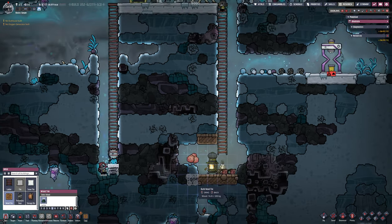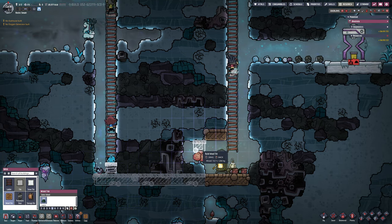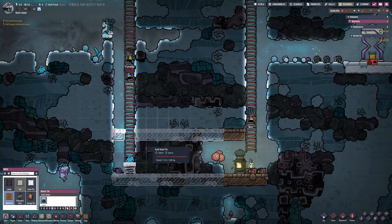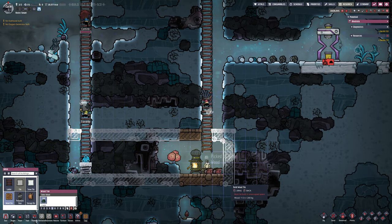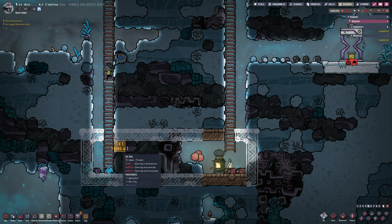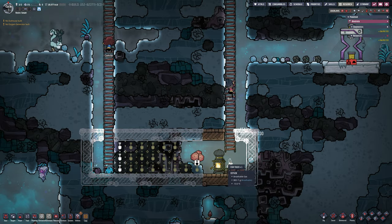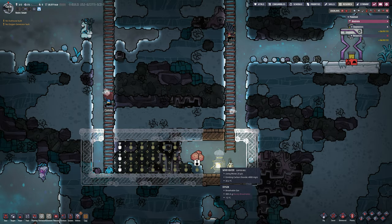We are on the lab map. The difficulty settings are similar to the previous series — most items are default, though hunger and oxygen are turned up one level in difficulty, so duplicants use more oxygen and eat more food.